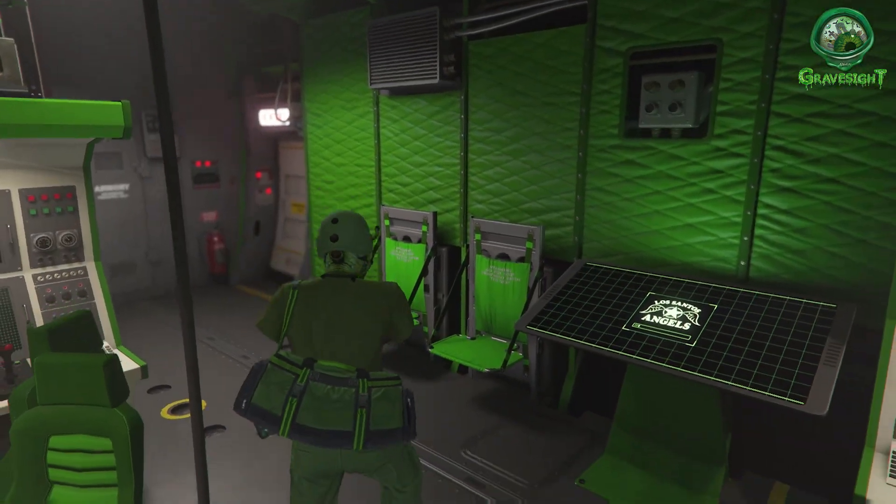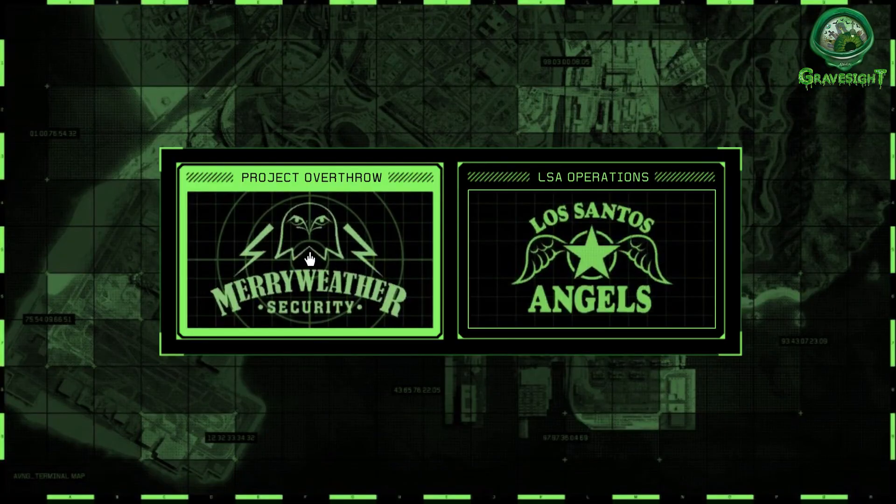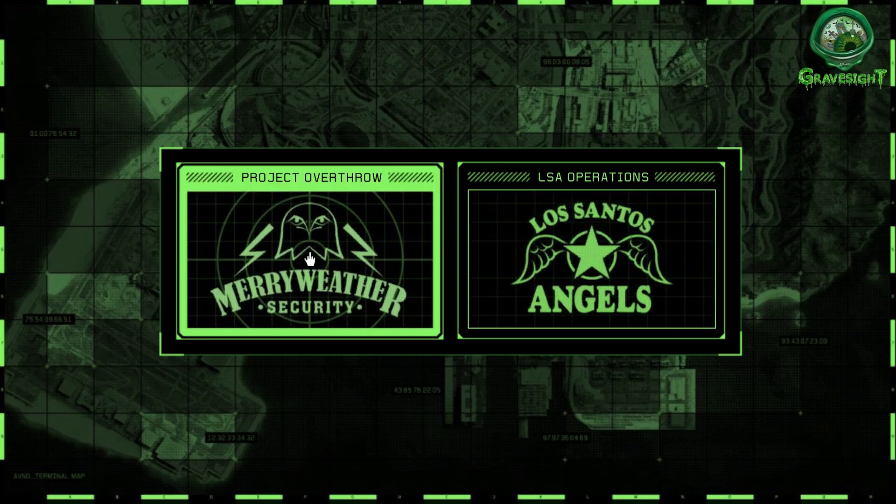Before December 11th and the brand new Salvage Yard Business DLC comes into Grand Theft Auto 5 for the winter update, what we're going to be doing is potentially taking advantage of one of the most easiest missions here. Project Overthrow until December 11th is dishing out double cash and double RP.